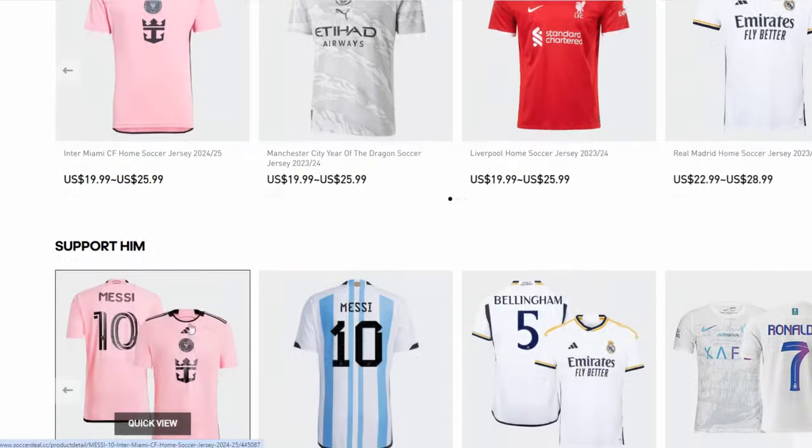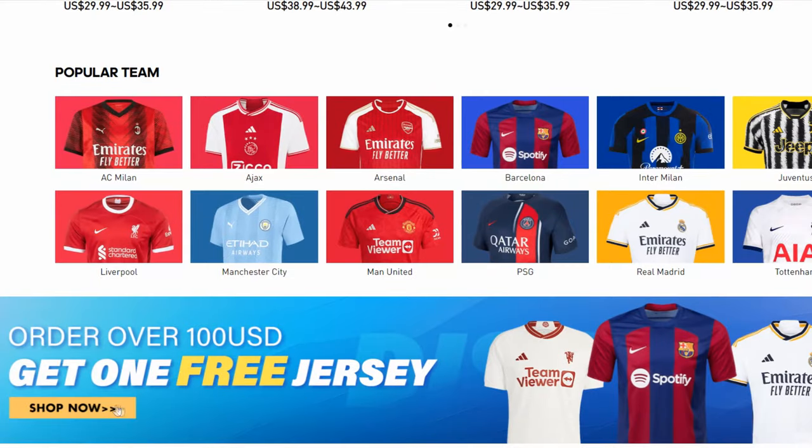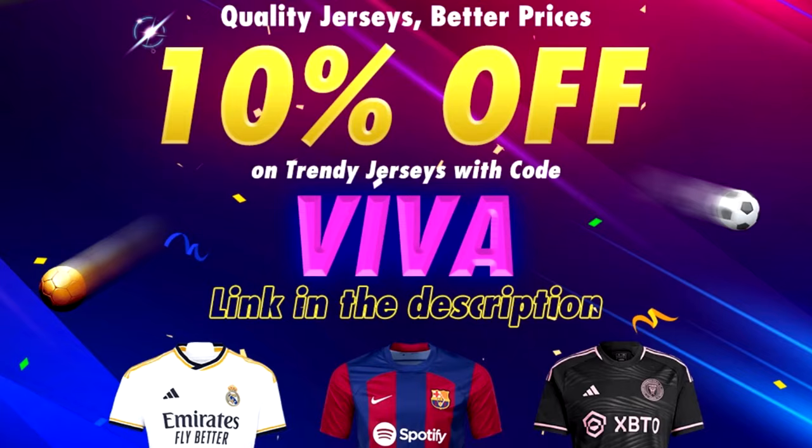If you're a big fan of football shirts and you want to buy one for yourself or to give to a friend, go to Soccer Deal Shop. There is a link down in the description with the code VIVA. You receive a big discount or free shirts when you buy shirts.